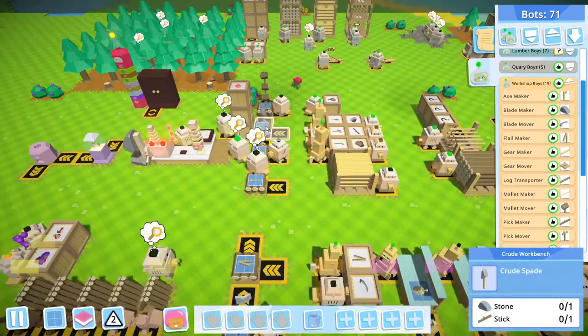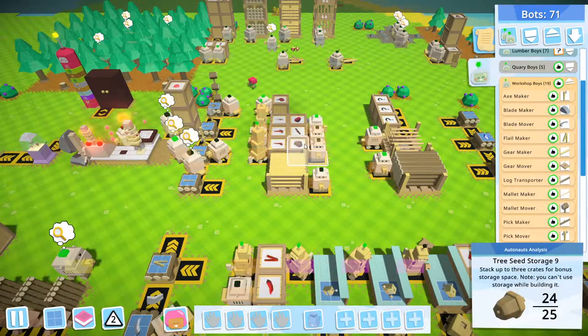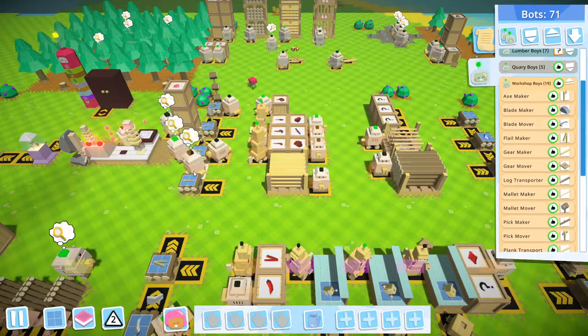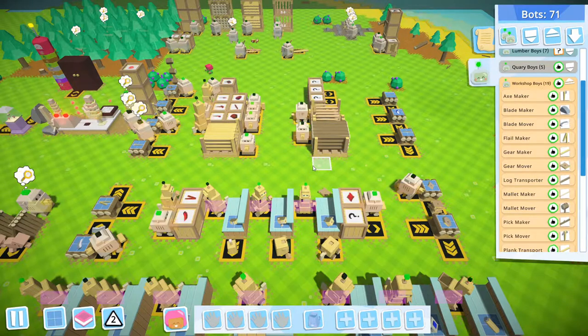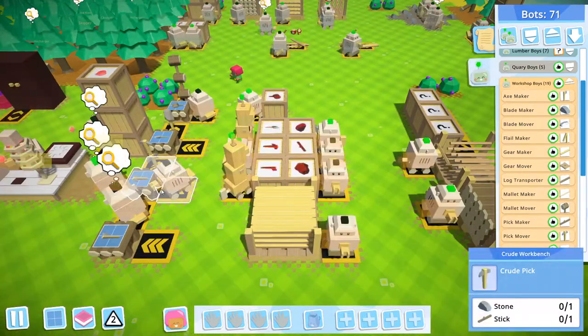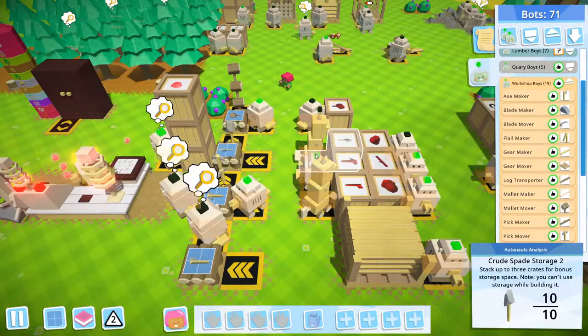The system of tool creation is pretty basic — the bot just needs to take resources from the storage, put them into the crude workbench, and after the tools have been created, take those tools to the specific storage. Since I have MK1 bots — and also some MK0 bots — I'm going to talk about the difference in the systems I made. In some tools there are two bots standing next to each other; in other tools there is only one.